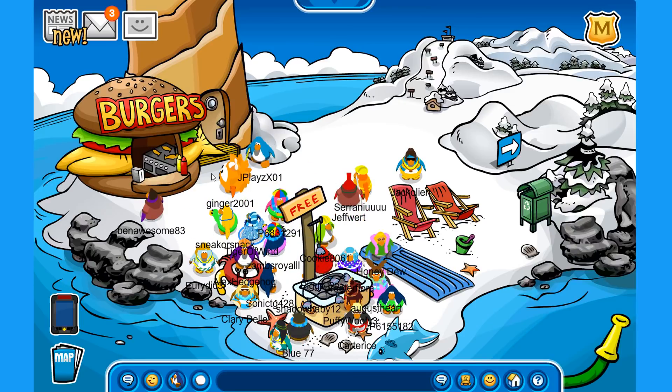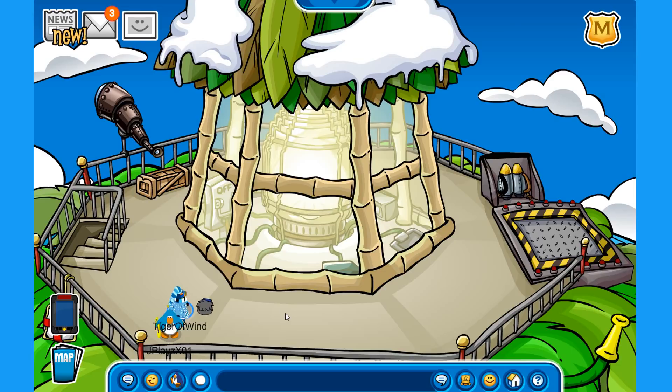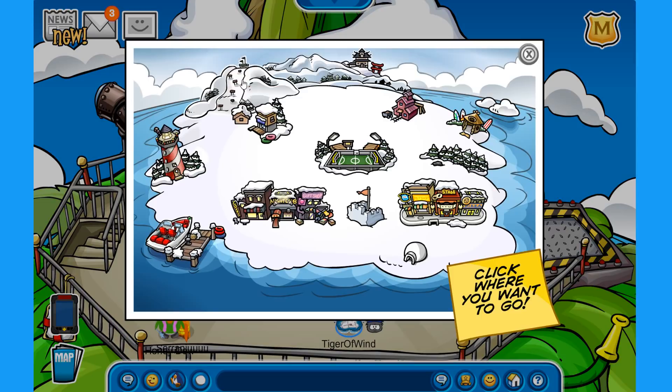Let's go over to the lighthouse and see if it is decorated. This one is not decorated, but what about the beacon? The beacon looks like the top of a palm tree — that is pretty cool.